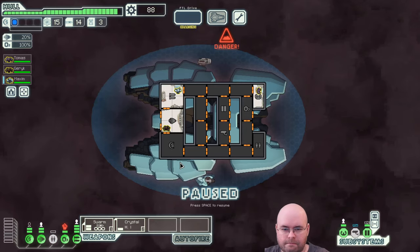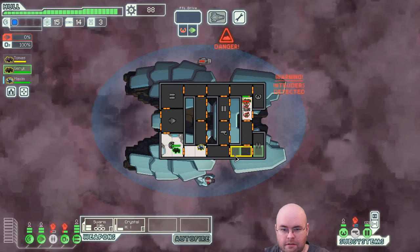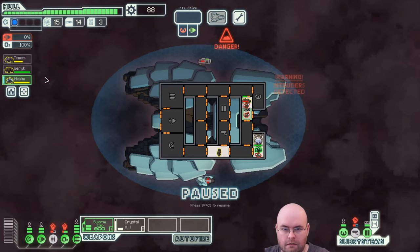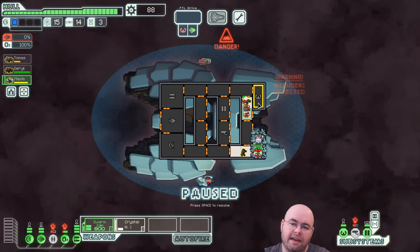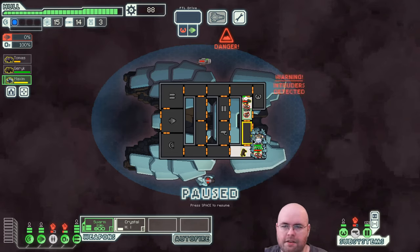We have intruders — they're in oxygen and also cloning. That's not a good combination. The crystal crew member uses a lockdown on them, which means they can't leave the cloning bay for the time being while the lockdown is in place. Which is good in this case. Unfortunately my rocker is so slow.